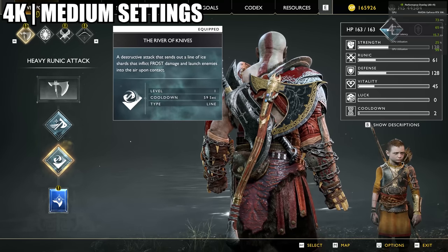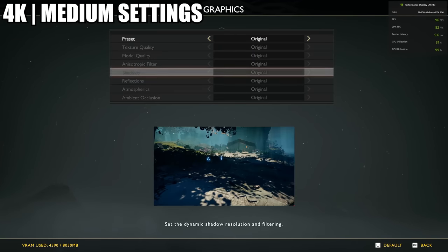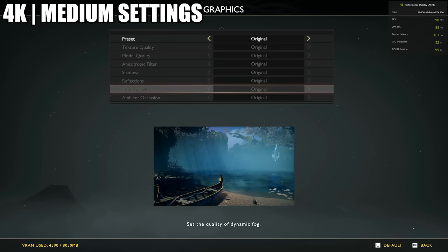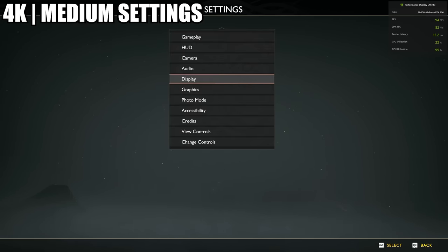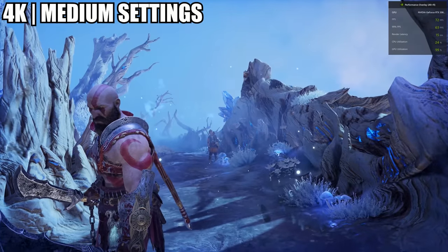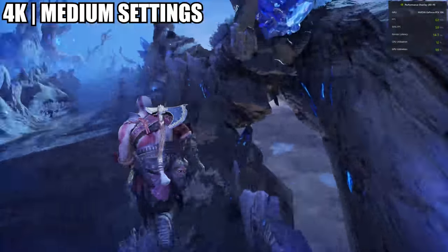Now we are on what they call 'Original,' which I'd consider medium — it goes from Ultra to High, Very High, Original, and then Low. We're still in 4K. Look at the boost: we are at 94 to 98 FPS, sometimes peaking at 101, with a 91 low. In the same spot as before we're now at 69 to 72 FPS.